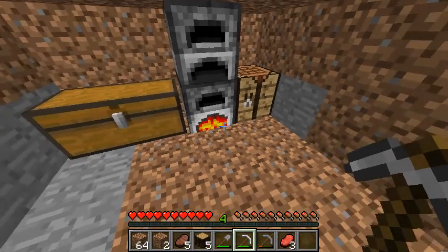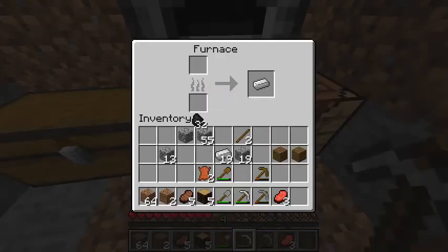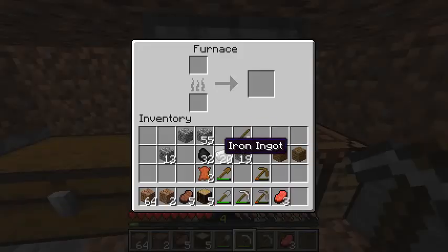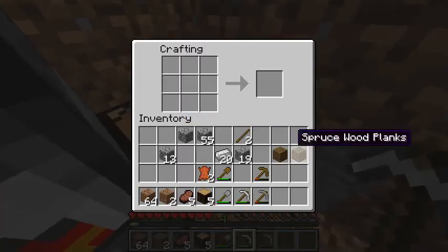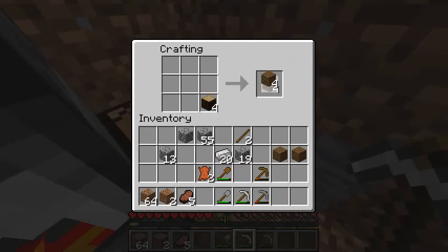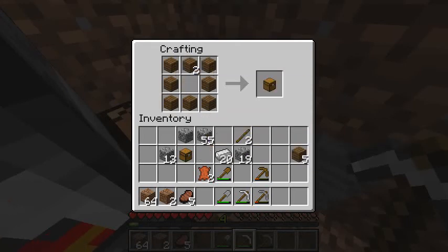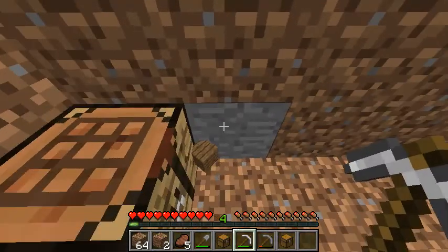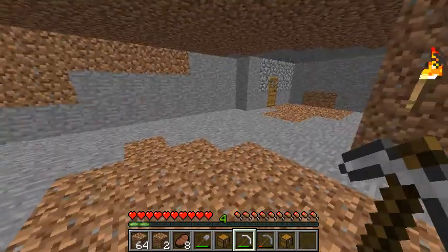I'll have to eat now. This is how you would do it — you go back into the furnace, put the coal there, and then put the beef there, and then it will just cook it. I'll wait for that to cook. To make a double chest or large chest like I have over there, you have to have two chests. I'm gonna take my cooked beef — or steak, my bad.